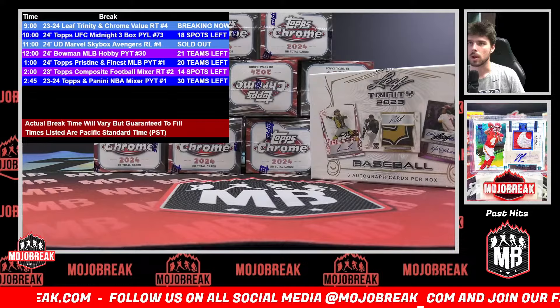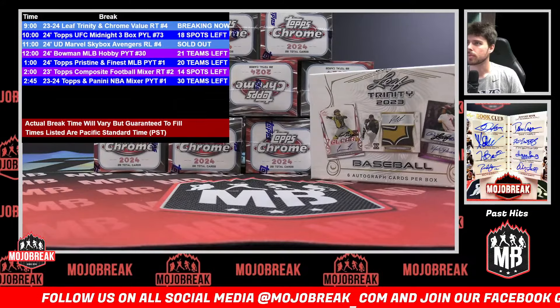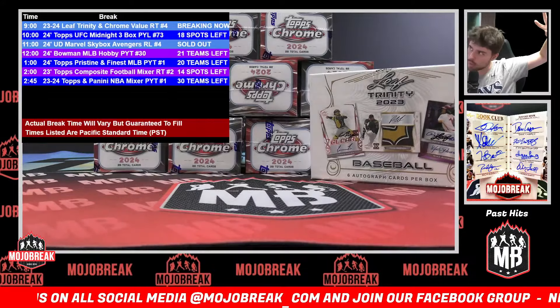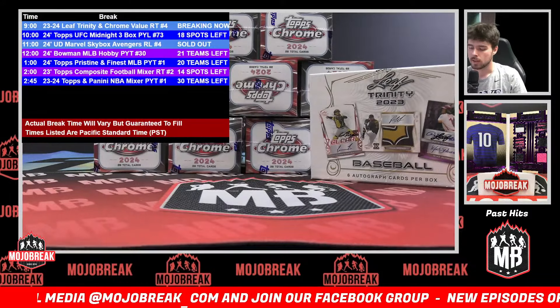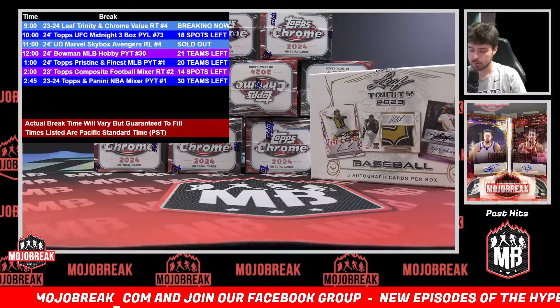Alright, what's up y'all? It's Griffin with MojoBreak.com here on this August 31st, 2024. For you guys today, we have a 2324 Leaf Trinity and Topps Chrome value 10-box random team break.